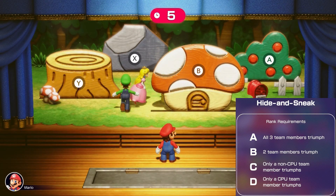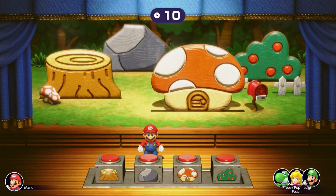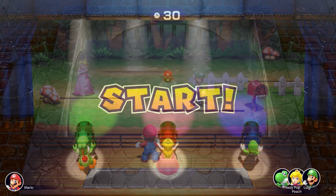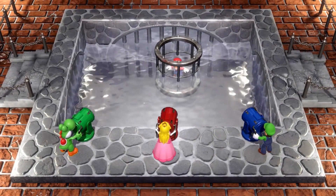Hide and Sneak is definitely going to be one of your big reset points at this stage since the whole team needs to make it through all the rounds. With CPU partners there's no real way to coordinate, so you have to hope to get lucky with this A rank. However, if you have other players with you, it can be much easier for all 3 players to hide in one spot for all 3 rounds. Spotlight Swim gives you 10 seconds to win — if all 3 of you move your lights together on the same spot, this should be an easy win.